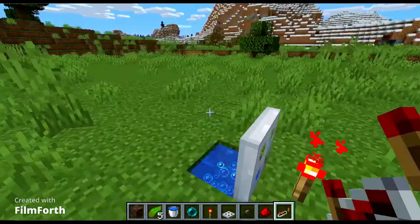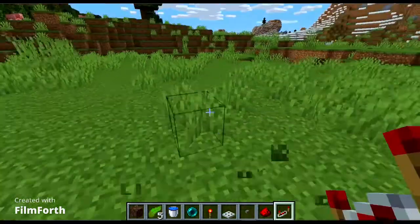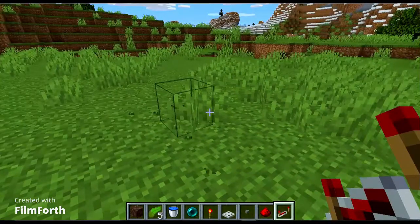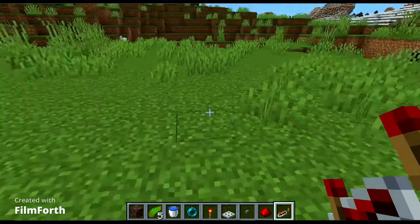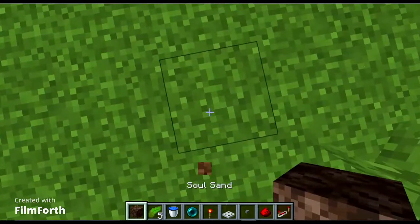Now let's get on to how to make it. Near a flatland, I'll remove the grass. The materials you need are soul sand, kelp, a water bucket, an ender pearl, a redstone torch, any kind of trapdoor, a button, some redstone, and some redstone repeaters.